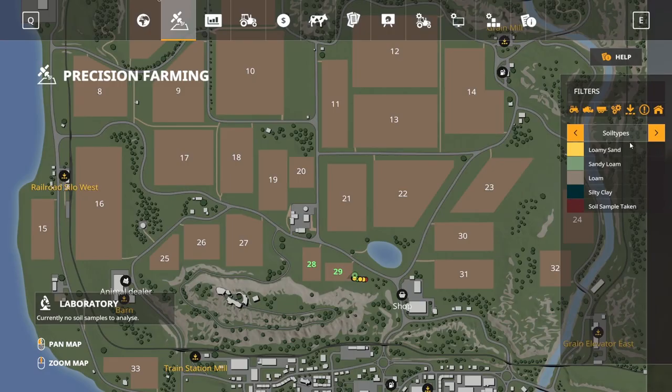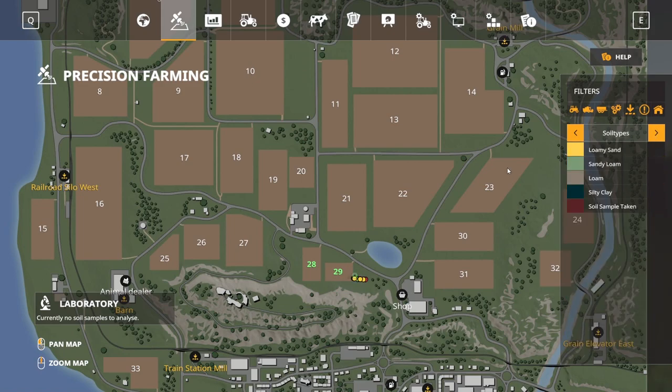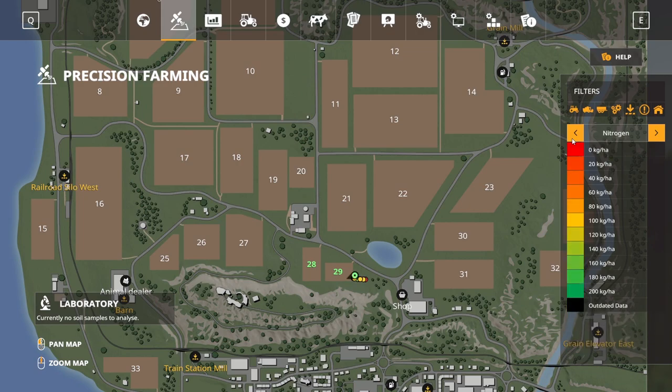What I mean by that is you come in here and there's this outdated data indicator down here at the bottom. There's nothing on here right now, but I'm assuming there's a way to get that to occur — if it's on there, it would probably occur at some point.